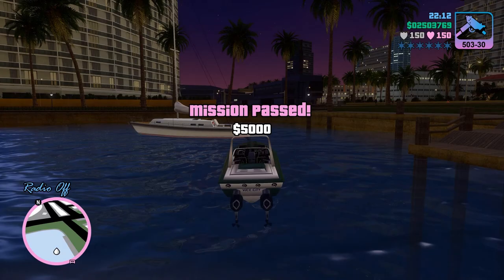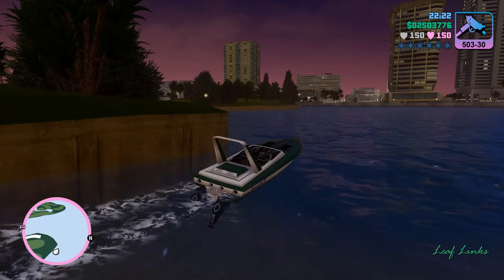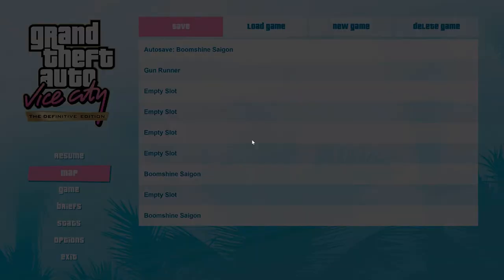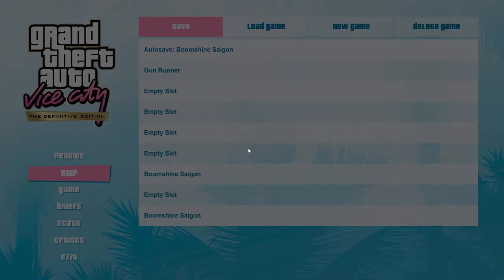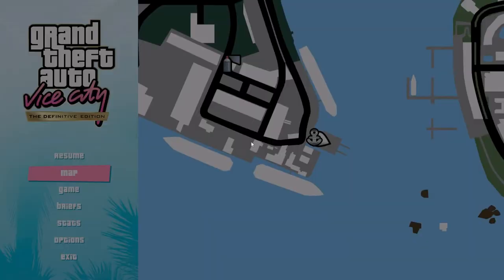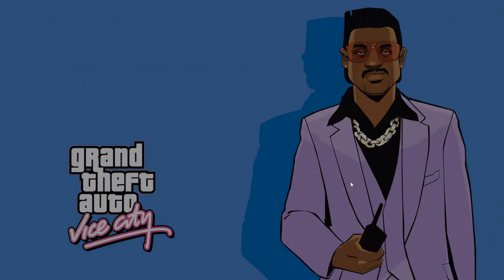Alright, so you take the boat back, save it at the boat house, reload it at the boat house, and then take the boat on the right side. Just keep doing that and going back and forth between the two. I know you can get up to 9% towards your 100% if that's how you want to do it. Alright, so now I'll take the one on the right side.